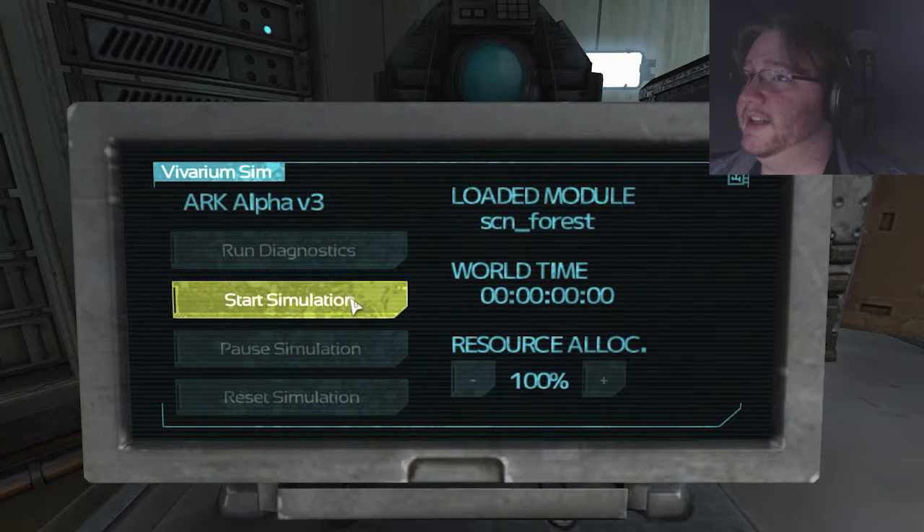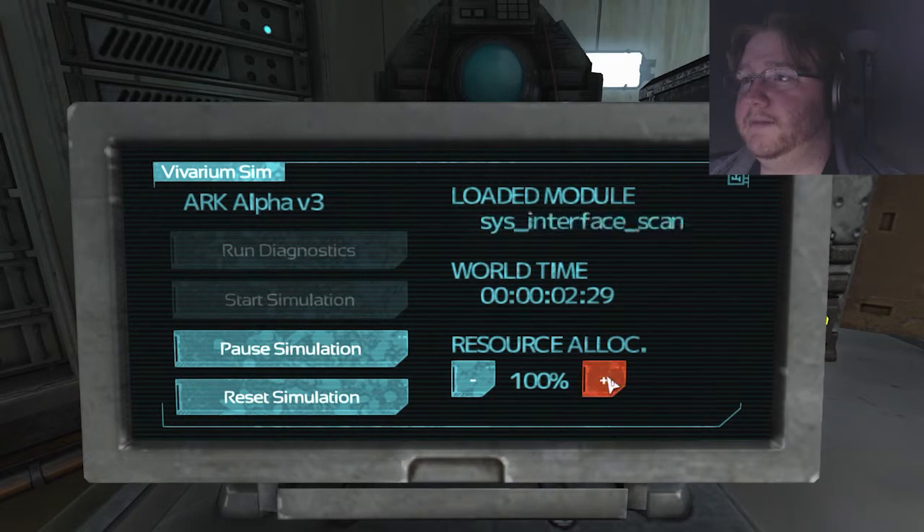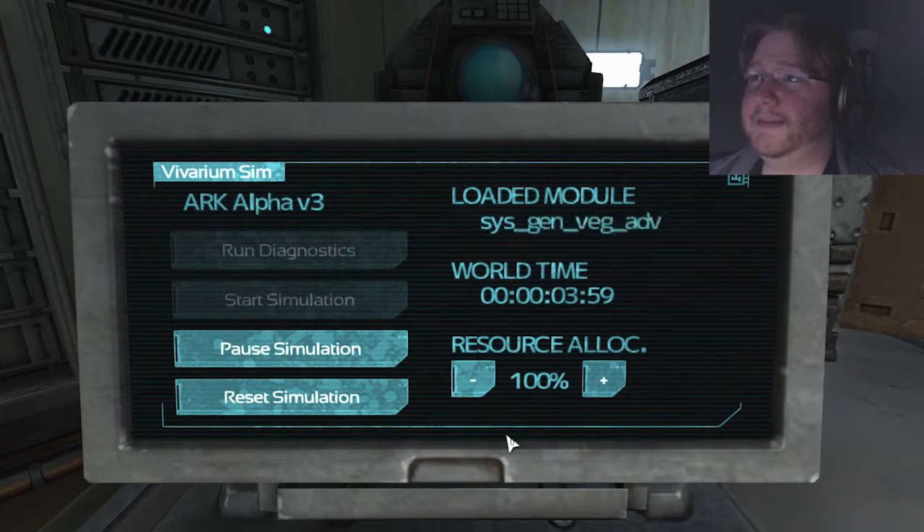Interesting. So the four scans right here are unavailable. I wonder if they're unavailable because I deleted them — and if I didn't delete them, would they be available now? Interesting. I actually have to play through it again and find out now. Alright, let's see. Load module. Scan forest. Resource allocated. Start it. Let's do it.